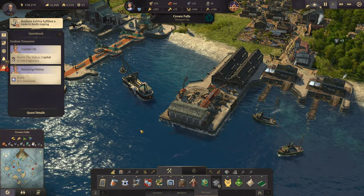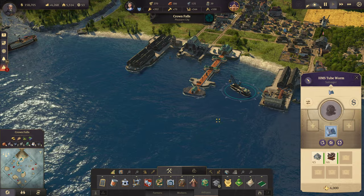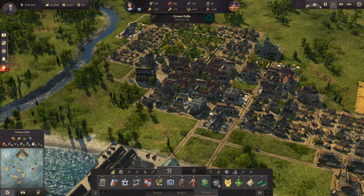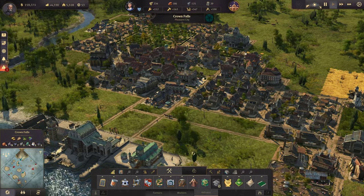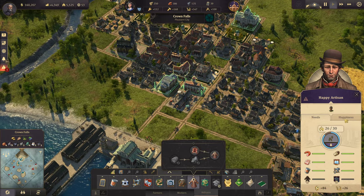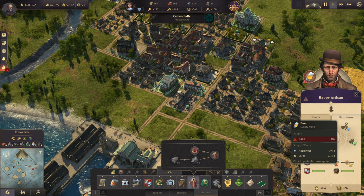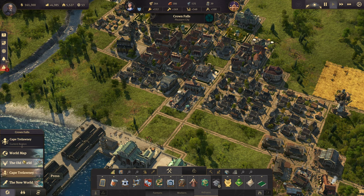Now we need to reach the city status of capital with 500 engineers. We need to unload all of these goodies. Let's upgrade some farmers into some workers, because now it is time to get workers online. Look how much we could get if we had beer. There is a specialist that will give me beer, I believe.